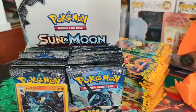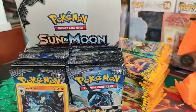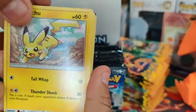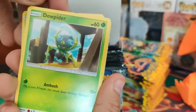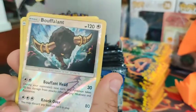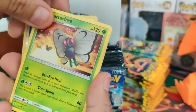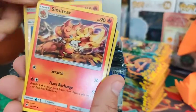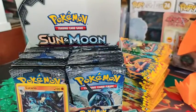Here is our seventh pack. We've got the Pikachu finally. Got Pikachu, Noibat again, Tangela again, Rhyhorn again. There is our reverse, and non-holo Butterfree with the Fire Energy.